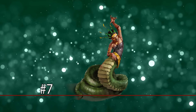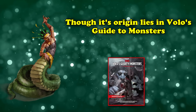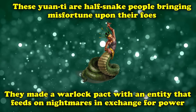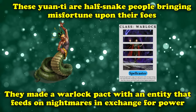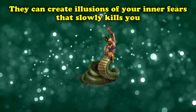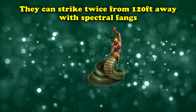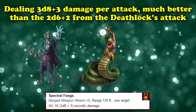Slowing their way into your nightmares at number 7, we have the Yuan-ti Nightmare Speaker from Mordenkainen Presents Monsters of the Multiverse, originally printed in Volo's Guide to Monsters. These Yuan-ti are specifically Malisons, the type who are half-snake rather than just reptilian humanoids. They make a warlock pact with an entity that they feed nightmares harvested from their victims in exchange for power. They can create an illusionary manifestation of your inner fears that literally kills you slowly, leaving you frightened all the while — though this ability is only usable once in combat. They can keep you at bay with two spectral fangs attacks from up to 120 feet away, dealing 3d8 plus 3 necrotic damage.